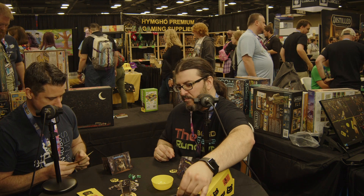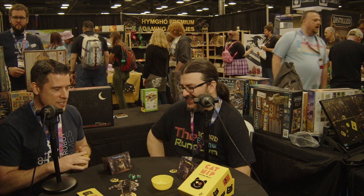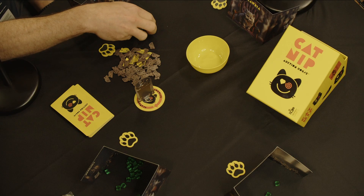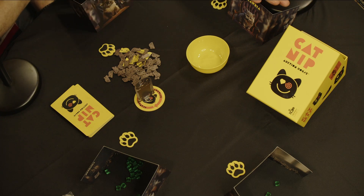You can tell by the bow tie and top hat. When setting up the game, you start off by giving every player eight catnip, which are these acrylic cubes. That goes behind their player screens, so you keep that hidden so no one can see it.